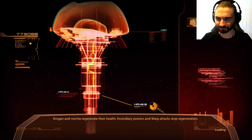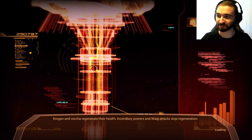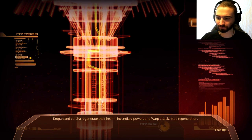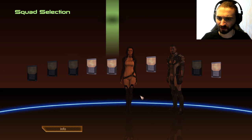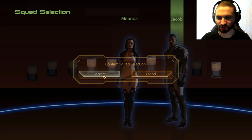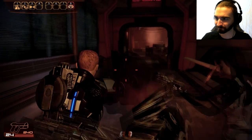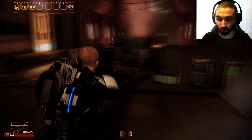Just one more reason you don't want to go in there. Yeah, well, I'm pretty tough anyway — we're going in. Take a good long look at me. Do I look like a looter? No, that's right. Now I'm going in. If I find looters, I'll kill them. Anybody gets in my way, I'll kill them too. I'll call the guards — they'll let you in with no trouble. Fortunately humans are immune to the plague. That is awfully convenient. I wonder what the deal with that is — how different can humans and Vorcha be from everybody else? Krogan and Vorcha regenerate their health — incendiary powers and warp attacks stop regeneration. Good to know.